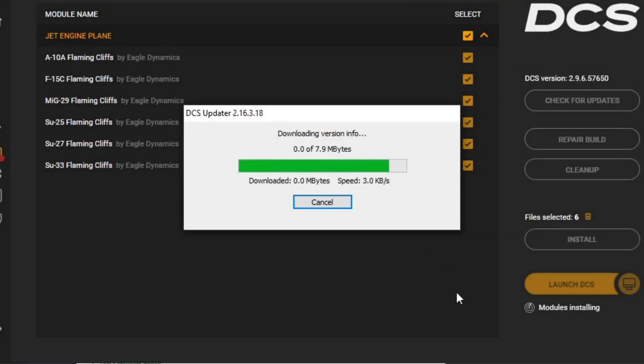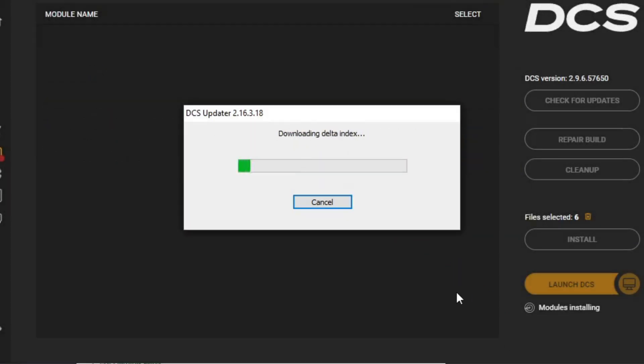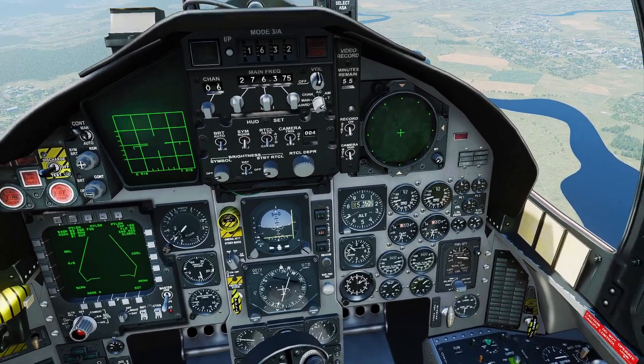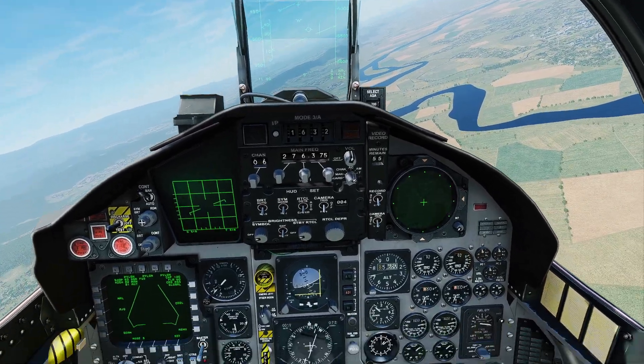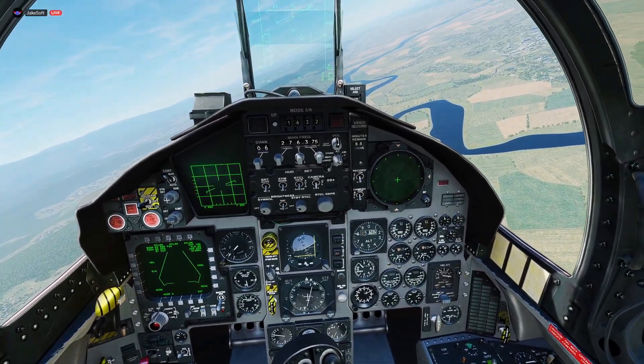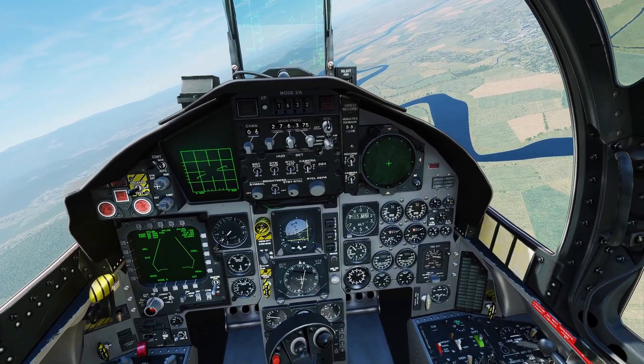Anyway, that worked for me. After I restarted the game, I was able to see all of my aircraft from Flaming Cliffs 3, fly them, bind the controls, and everything seemed to work just fine. So I hope that helps — thanks for watching and I hope to see you up there.